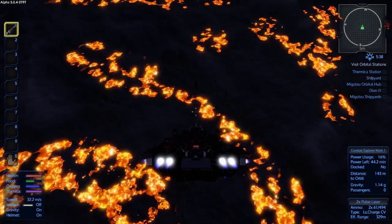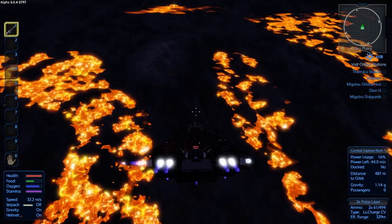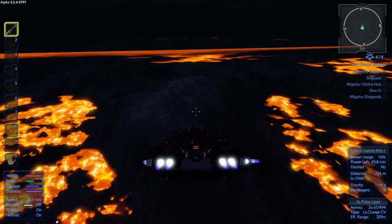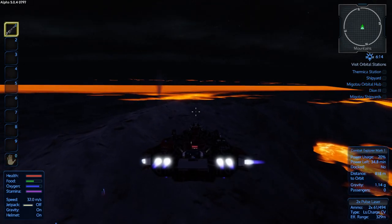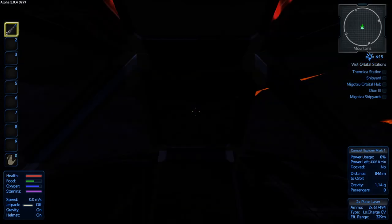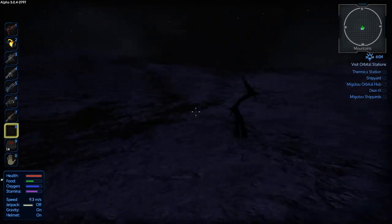We're back at the lava planet. Let's see if we can scrape up at least 20 crystals — I think even 10 might be good to go. There's a decent little mountaintop here. Looks like we already got some crystals. Let's turn the thrusters off and just do thrusters for now. Let's make this quick. I think they were all up here.